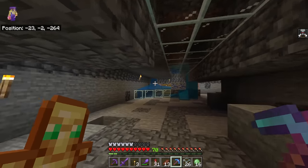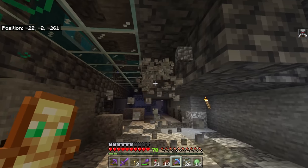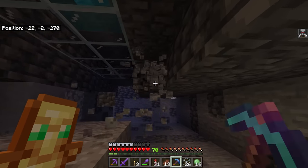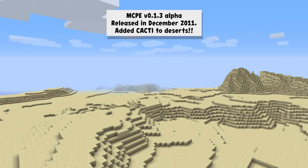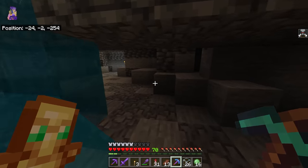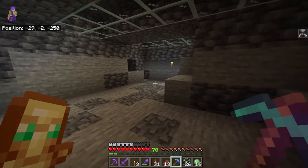Minecraft was officially available on all devices as of the 17th of November 2011. However, the 0.1.3 alpha was the first one that really started to add features. The first major update added cacti to the deserts, improved tablet support, and fixed a bug which could crash the game when playing online on iOS — and that was the end of 0.1 in the Pocket Edition alpha.